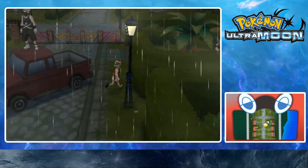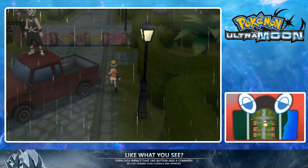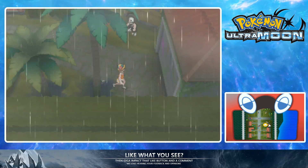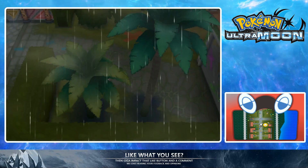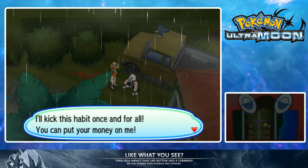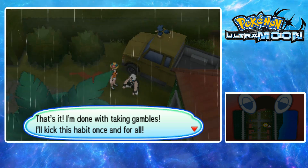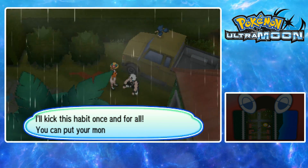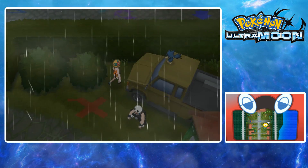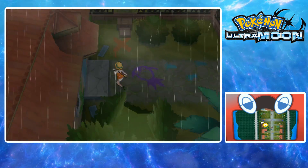Team Skull grunt was defeated. I think that's the last one that's outside - I think the rest are inside. There's one up there. I bet for one of them you have to go up to the top, then crawl down. He gives you something - Horn Drill. One-hit KO moves basically never hit when you want them to. That's it, I'm done taking gambles. I'll kick this habit once and for all.